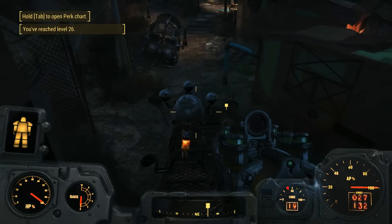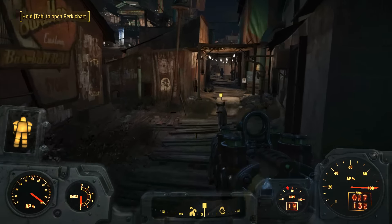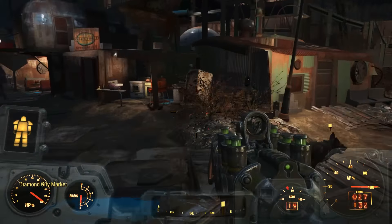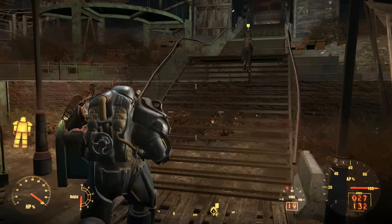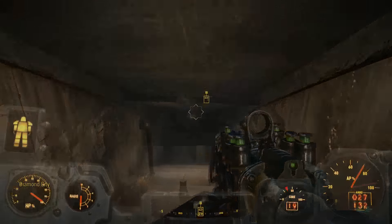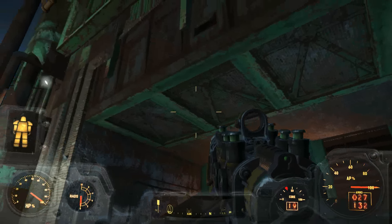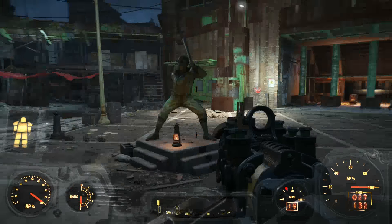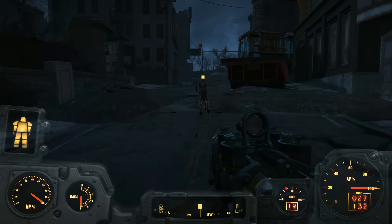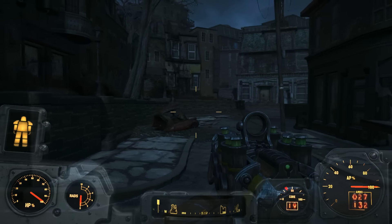We're leaving Diamond City following Dogmeat. I say a sad goodbye to Codsworth as he slowly walks all the way back to the castle. I really don't want to waste fusion core but really want to sprint — just for now, we're sprinting. It really does drain the core so quickly. The door to Diamond City has never been closed since we went in — a bit weird given all that security talk.